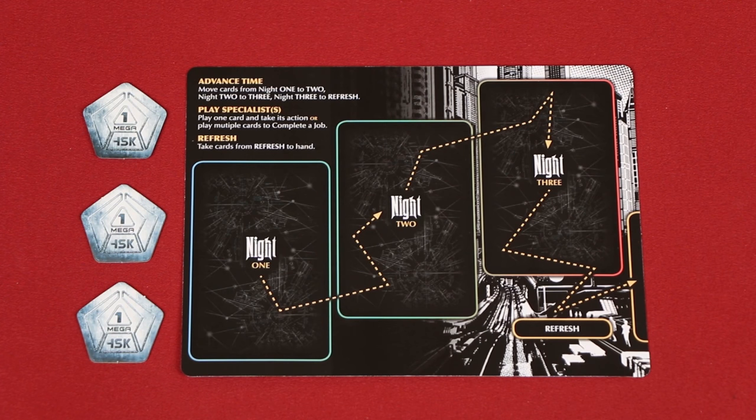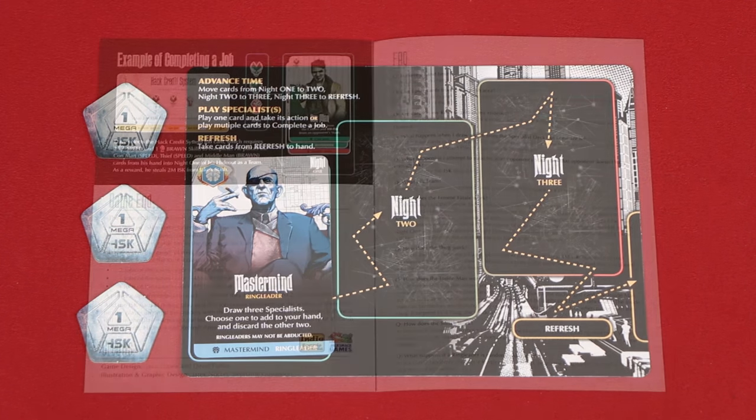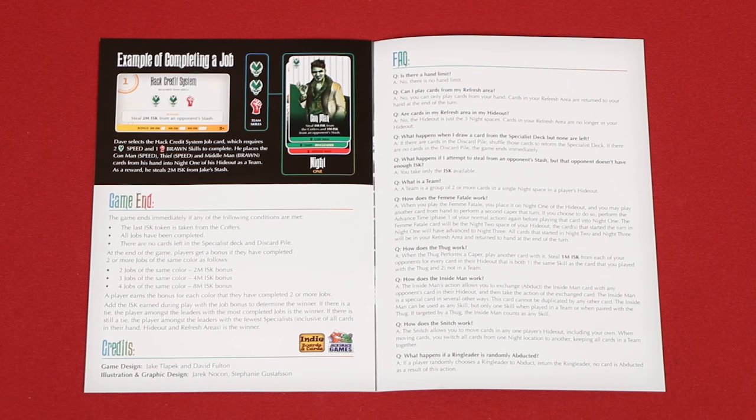In the second phase, you will either perform a caper or complete a job. To perform a caper, select exactly one specialist from your hand and place them into night one of your hideout. Then resolve the effect written on the bottom of the card. If you have any questions about specific specialist abilities when playing, the back of the rulebook includes an FAQ which explains the complex ones in more detail.